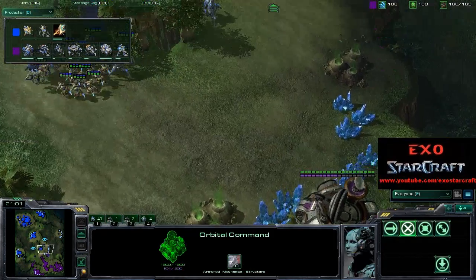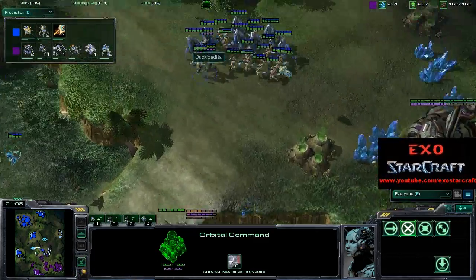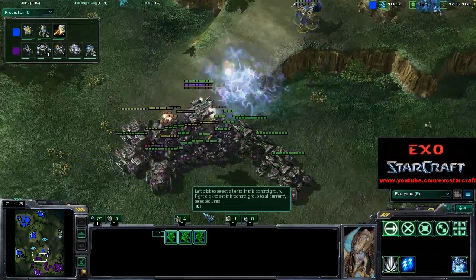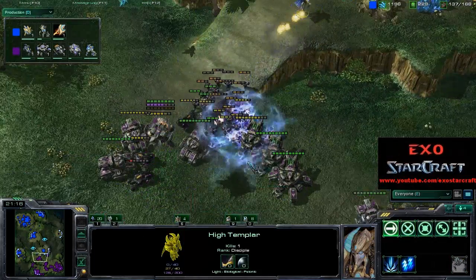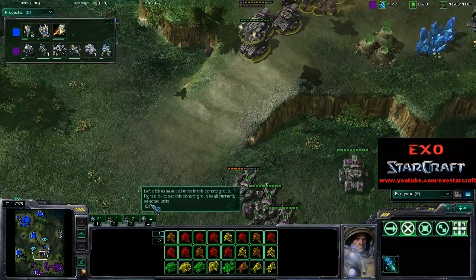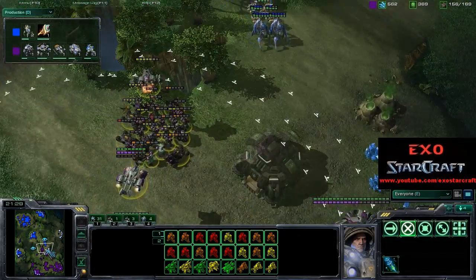White-Raw is getting another Robotics Facility and getting Extended Thermal Lance as well. Looks like Goody wants to land this Command Center here, but this is not even a Planetary Fortress so I'm not sure if that's really a good idea. Let's see if these EMPs are going to go off — no, looks like these Templar are going to storm. There aren't even any Ghosts here yet. Good storms, though those High Templar are going down, weakening most of the army. This is really, really weak right now.